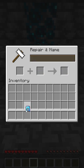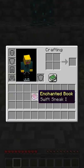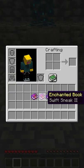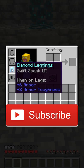When applied to leggings, the Swift Sneak enchantment will increase the movement speed of the player while sneaking. The enchantment has three different levels with different speed increases. Swift Sneak is also the first enchantment that is unique to leggings.